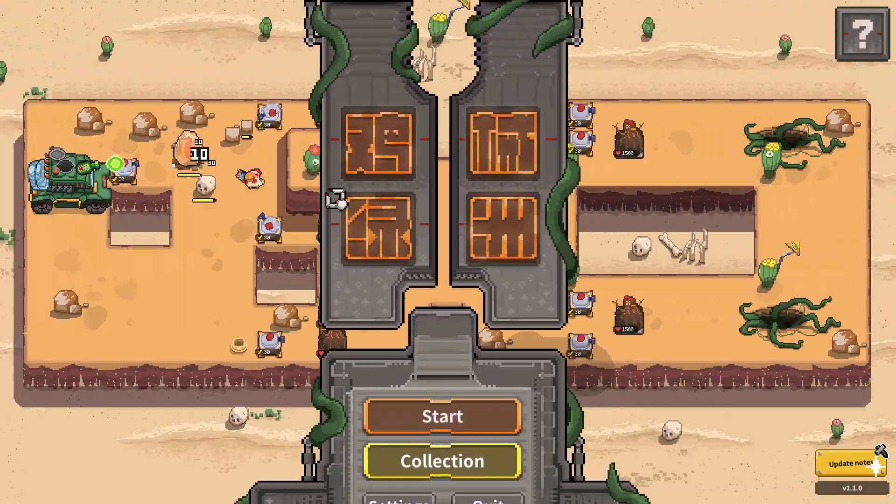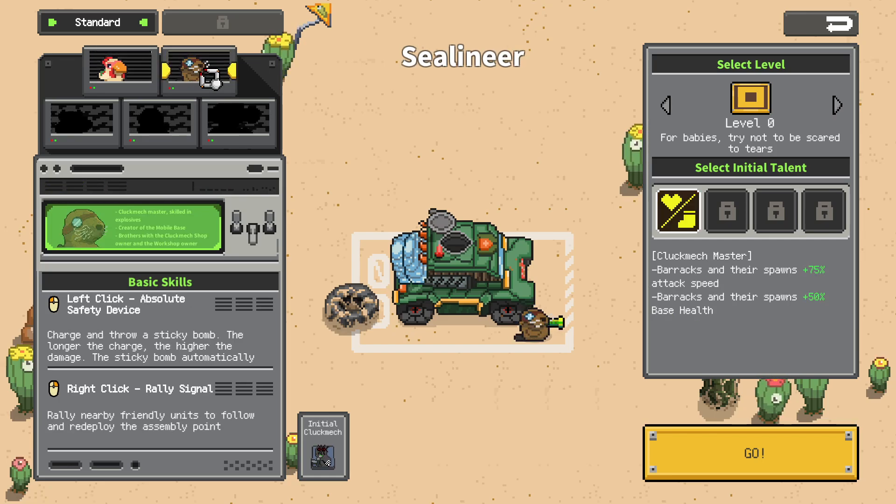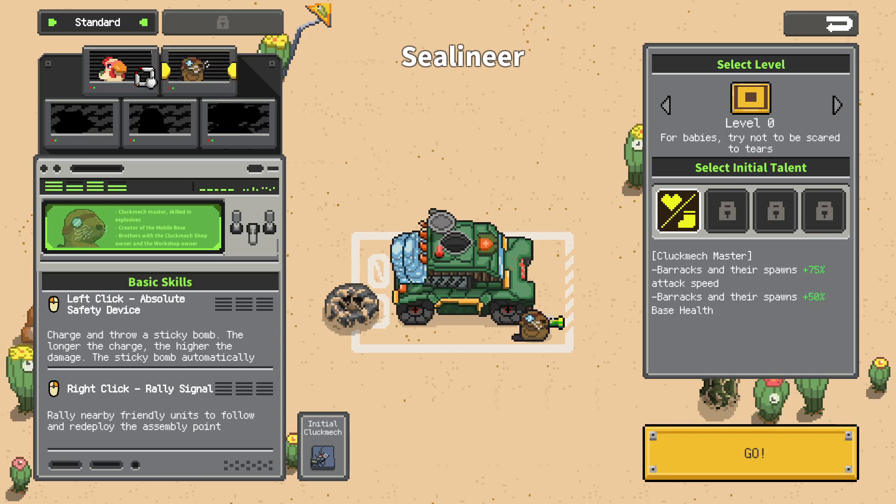I feel like we could have had that run, to be honest. Let's go see what we're working with here. What does he do? Left click: absolute safety charge, a sticky bomb. It starts with a queen ant. All nearby friendly units will go to where we say. Barracks and their spawns get more. We're still on the four babies level — oh no. Obviously we gotta try the seal for our next one. We'll just stop it there and start a new run with Mr. Seal. The Cluckinator has failed us guys — I'll catch you in the next one, Chaco out.